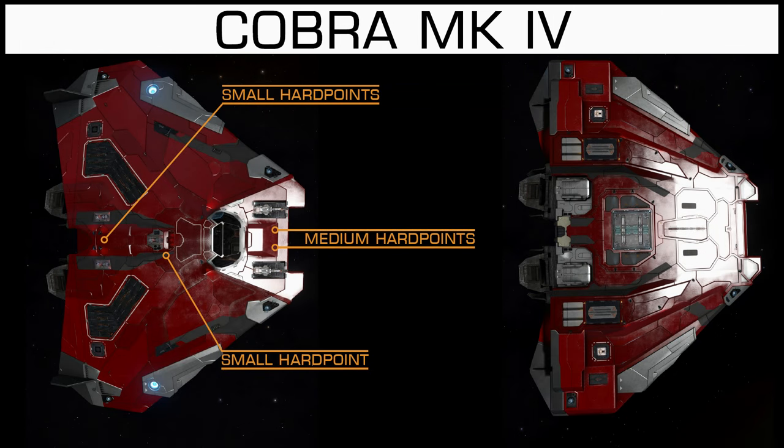Cobra Mark IV actually has improved hardpoint locations. Same medium hardpoints, but the small hardpoints are moved — one is right behind the cockpit, followed by two more small hardpoints. You can use fixed weapons effectively.